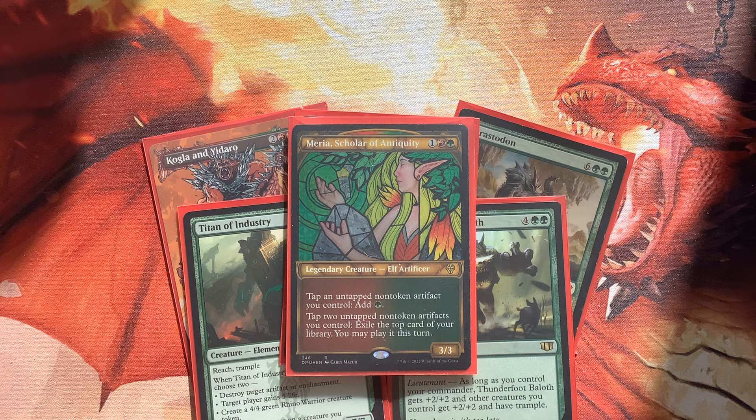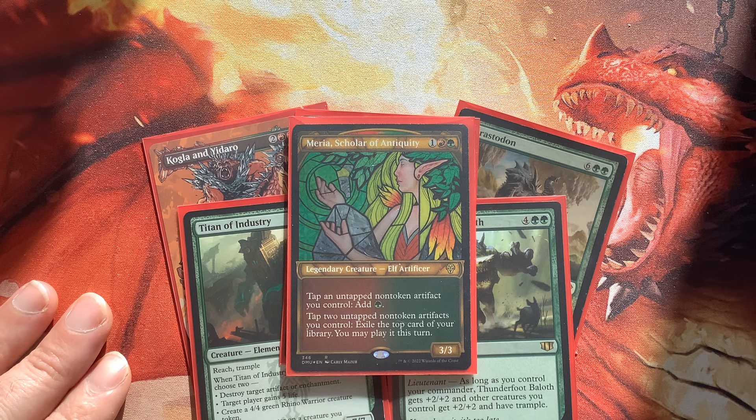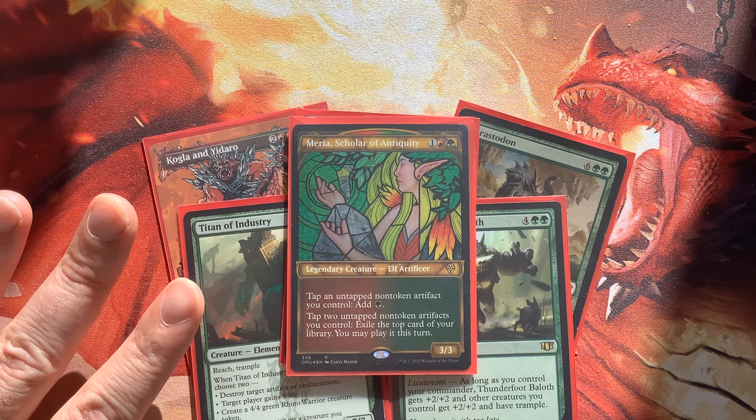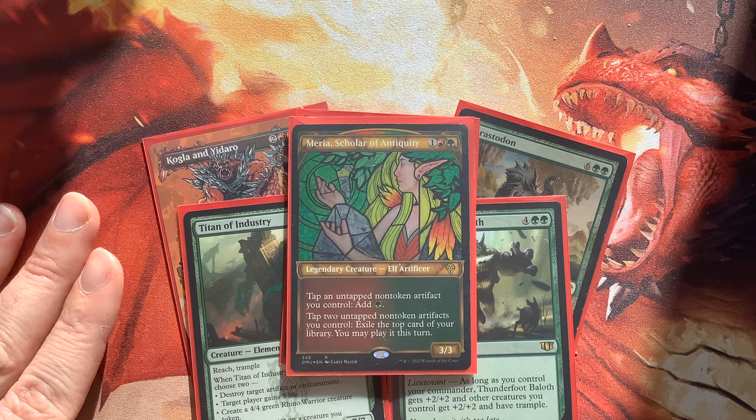I'm going to explain what this deck is. It costs less than $100 — like $97. I think it represents where I first started with Maria: kind of a Gruul Stompy list with really good green creatures. I put some new touches on it, and I think you'll enjoy it very much. I can't wait to take this for a spin. It's a fun, casual deck where I could just play it for days without worrying about it being too high-powered or not fitting a particular meta.